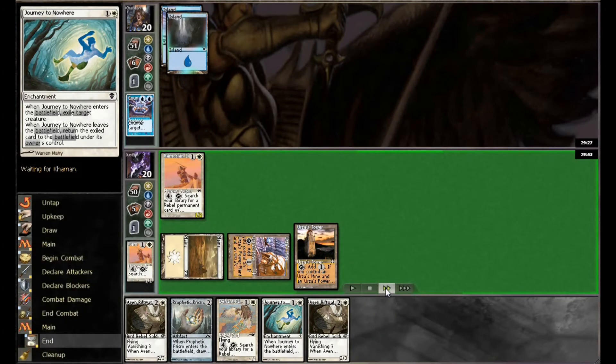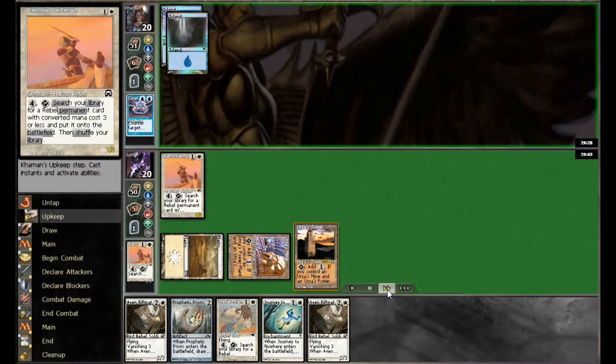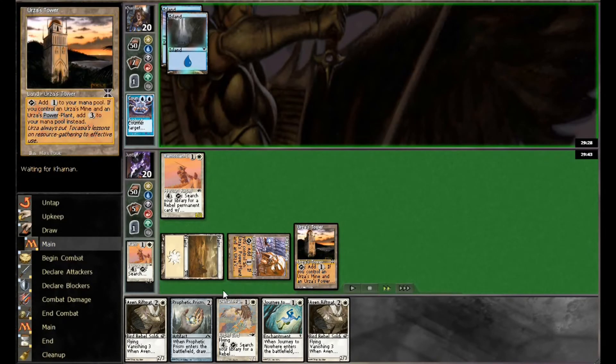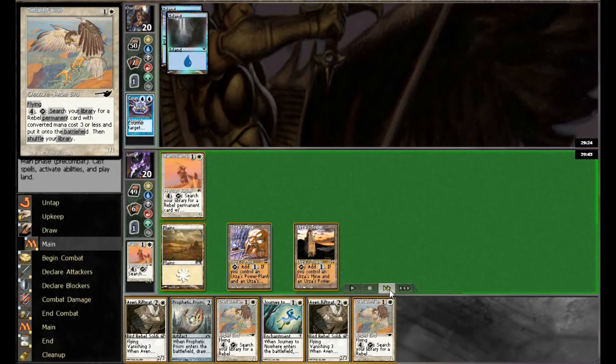Maybe a bit of a misplay here. I said I wanted to get creatures in soon so they could start activating their abilities, but perhaps the better play would have been to start with Prism and see if we draw into land number four. If we don't draw into that fourth land, it's a wasted turn — and we wouldn't have, so it ended up being the right call anyway.